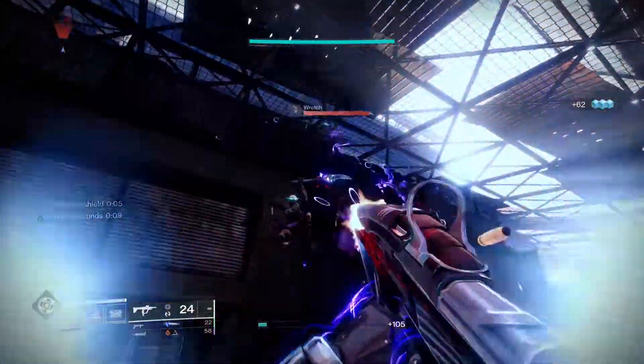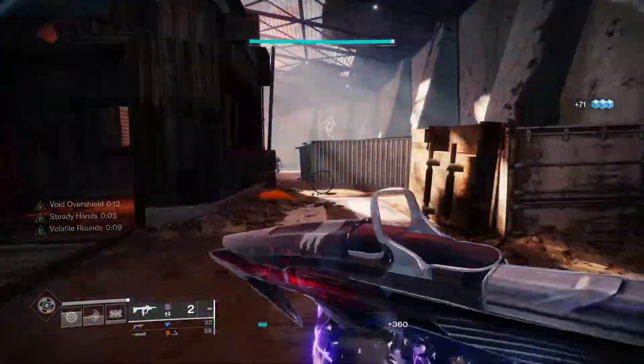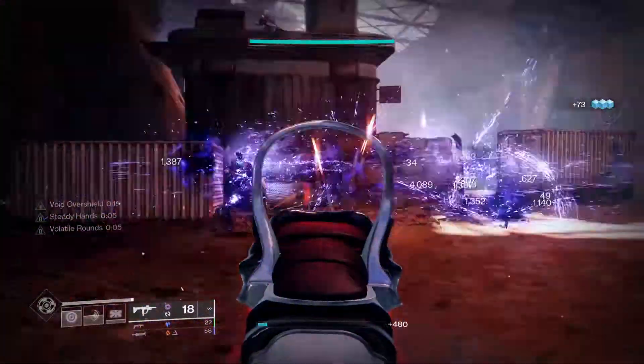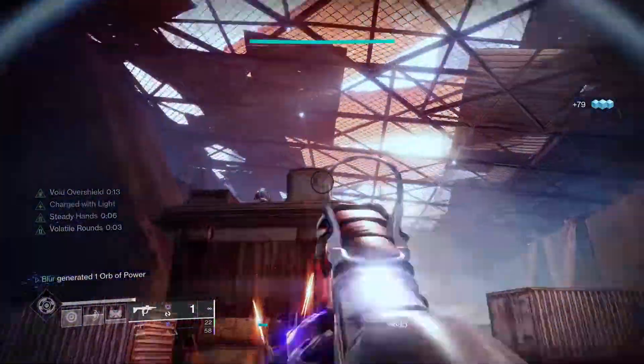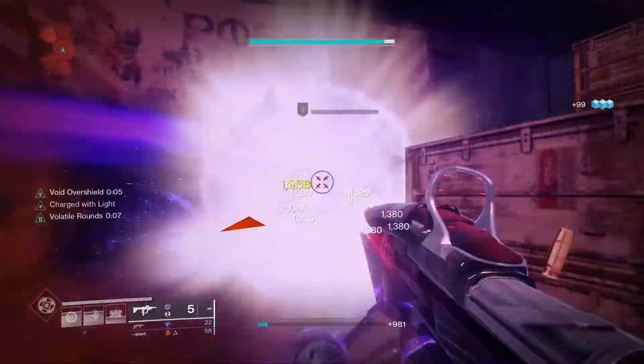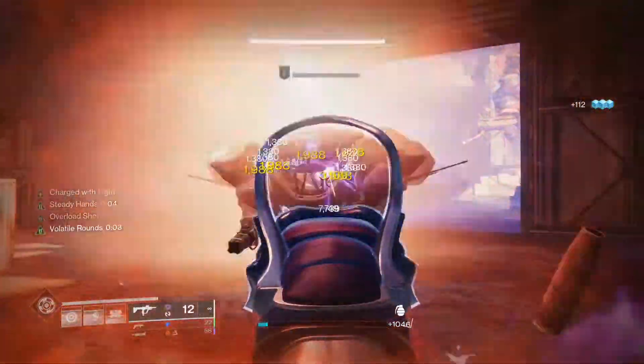Welcome everybody to another broken builds in under one minute. Today we made a build all around the perk called Repulsor Brace. It is brand new this season and really broken, and I don't see enough people using it. What it does is by getting a kill on someone who's affected by Void, it'll then give you an overshield. The build I have set up allows you to have infinite volatile rounds as well as infinite grenades.